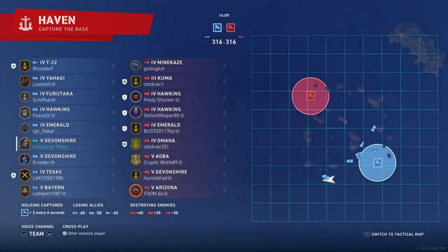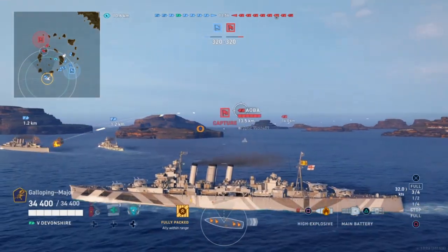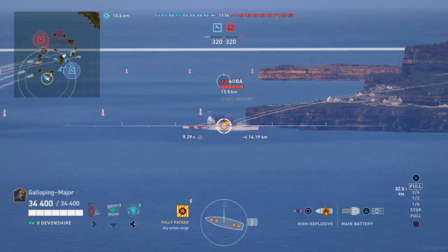From the shipping forecast, this is a tier 4 and 5 game of Capture the Base on Haven. On the enemy team: Aminakaze, Akuma, Hawkins, Hawkins and Emerald, Omaha, Aoba, Devonshire and Arizona — only the one battleship, which is in favourable situations for the Devonshire, you could say.